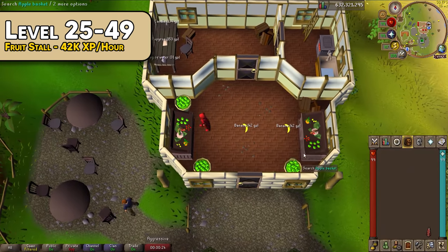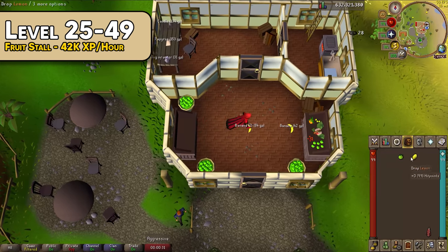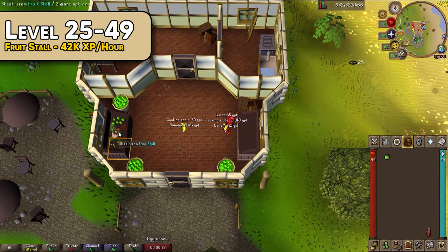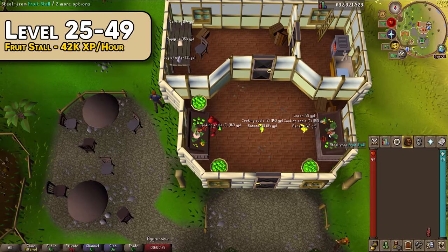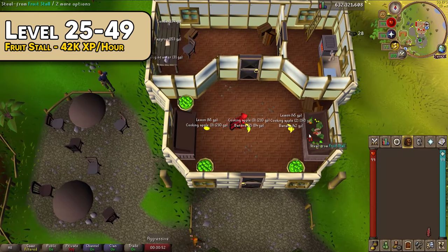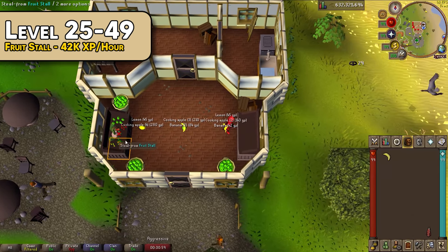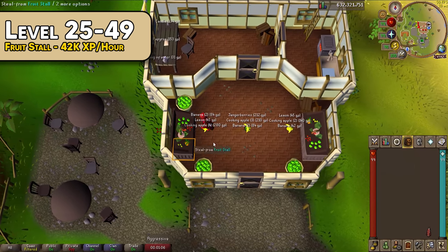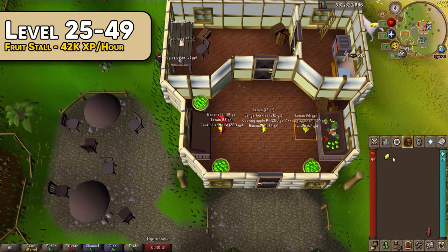From level 25 to 49, head over to the fruit stalls in Hosidius — this is the fastest experience available for this level range. Stealing from the fruit stalls requires 15% Hosidius favour, which is quick and easy to get. The best spot is the far east house in Hosidius, which has two stalls close together and no guard dogs. Run back and forth between both stalls to steal as fast as possible. You'll get some strange fruits which replenish run energy; if you're not getting enough, bring stamina potions. Stealing from both stalls grants up to 42,000 XP/hr; one stall gives up to 34,000 XP/hr. Each fruit gives 28.5 thieving XP and you'll need to steal 2,944 fruits to reach level 49, taking roughly two to two and a half hours.